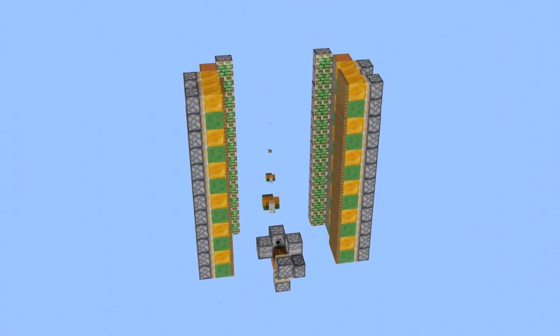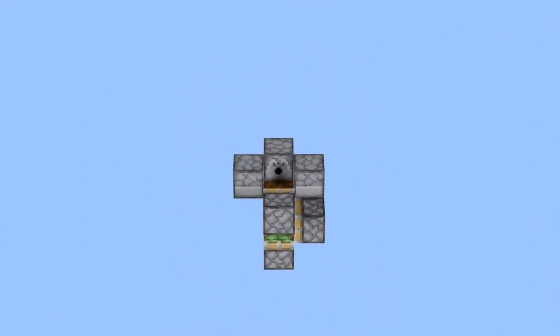A tree farm core has a few primary parts, namely the bottom section, the leaf crushers, and the main log pusher. And with this knowledge, I started with the bottom section.